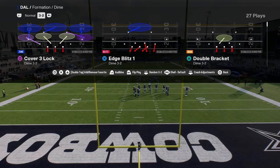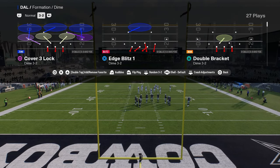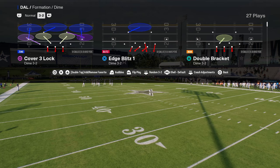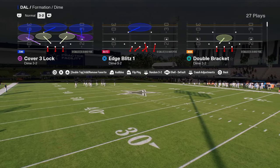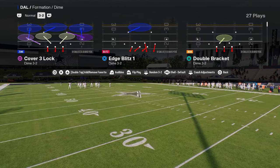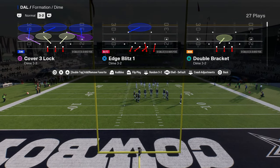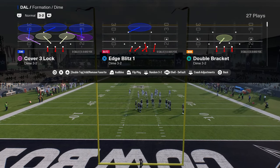In today's video, I'm going to be showing you a coverage concept that can be applied to almost any formation in the game. I'm just going to be showing it specifically from the Dime 3-2 formation, because I think that Dime 3-2 does have the most capabilities when it comes to playing defense in this game and covering the entirety of the field.